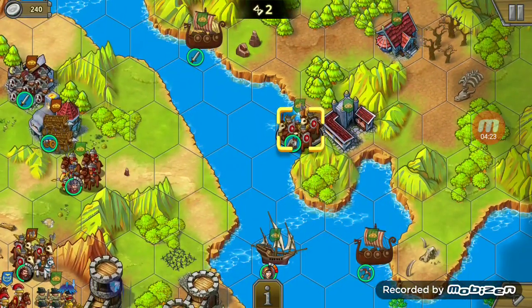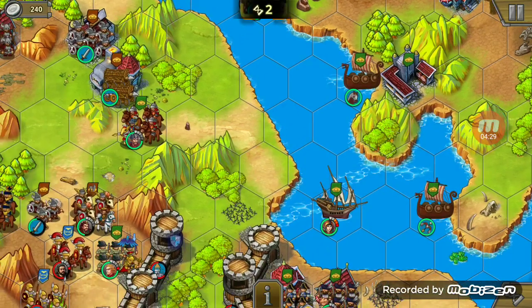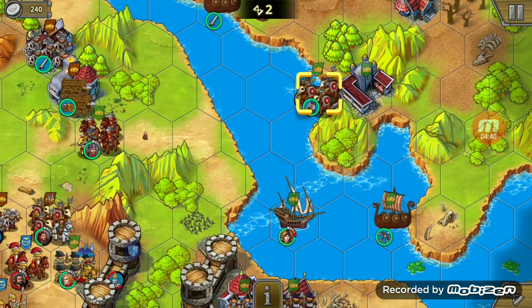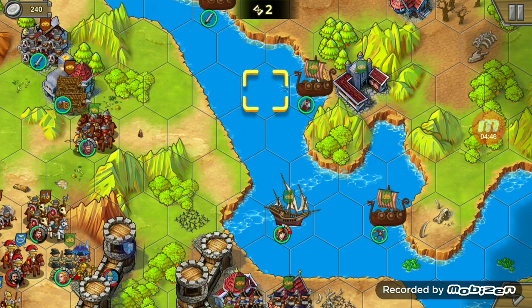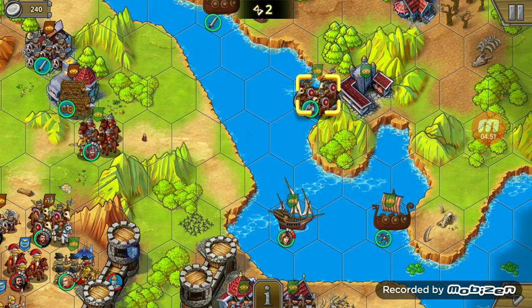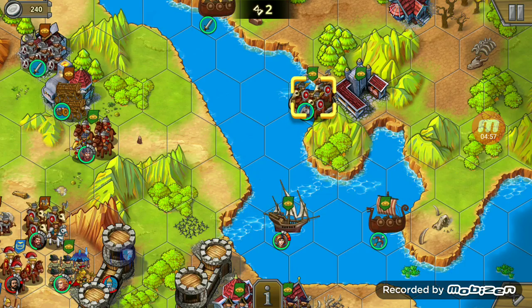Let's discuss the troop types. This is infantry — they have a one-tile attack radius. They attack better when targeting archers, but attack weaker and take more damage when attacked by cavalry. Cavalry also has a one-tile attack radius, meaning anything in the six surrounding hexagons can be attacked. Cavalry is strong against infantry but weak against archers.